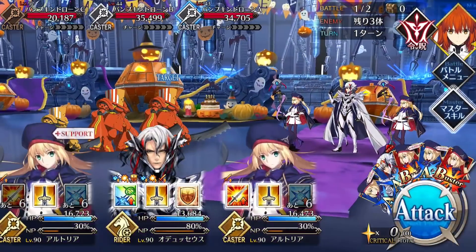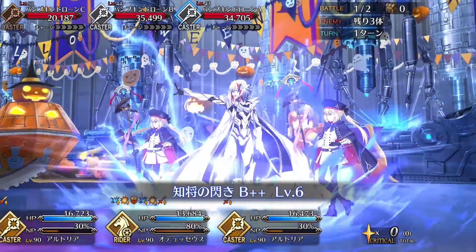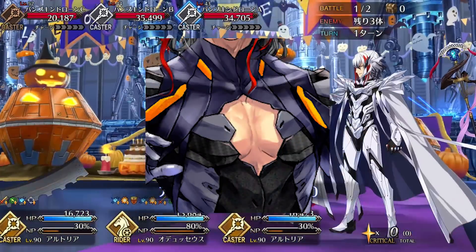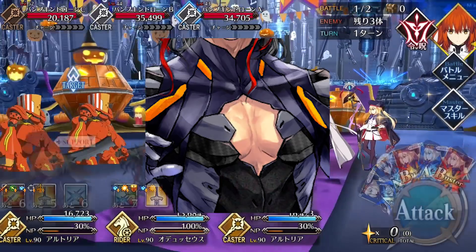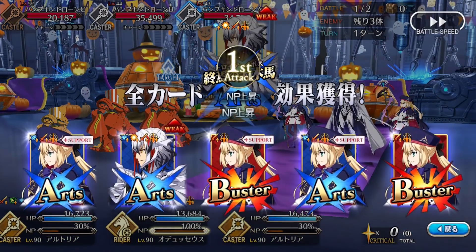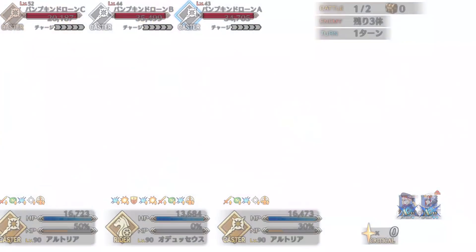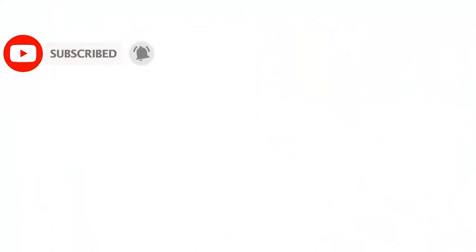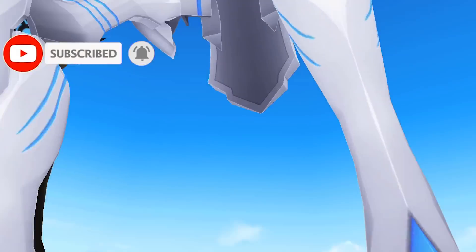Hello everyone, Silveroni of G&A Reviews here, with a servant spotlight for the servant whose fashion choices make him look like he's about two seconds away from a Super Bowl-style wardrobe malfunction, Odysseus. We'll be examining his stats and skills, as well as going over pointers on how to utilize him effectively, and an overall grade comparing him to how he stacks up to the other 5-star servants. So if you're ready to ride the waves with this Kamen Rider lookalike, make sure you hit that like button, subscribe, and ring my bell. But for now, on to Odysseus' stats.